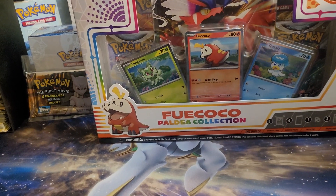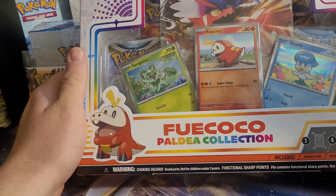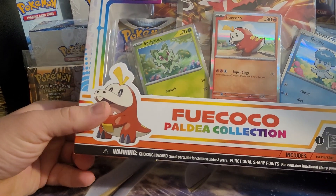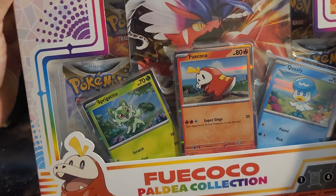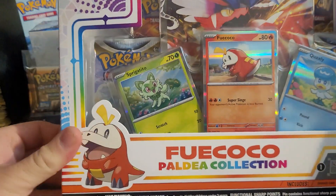What's going on guys, Trainertopes here. So here is the new Paldea collection box — as you can see there's the new starters: Sprigatito, Fuecoco, and Quaxley.